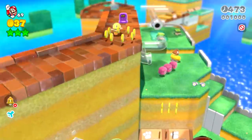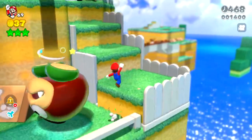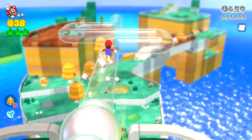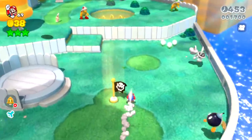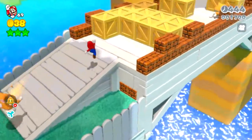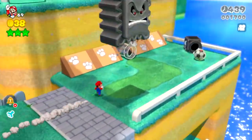We've got a Chargin' Chuck up here, some Galoombas down here, and a Goomba in a skate. Some of these enemies when they get stretched vertically will actually be stretched, but some enemies when you stretch them nothing is going to happen. Right now we are just having a run through of the level so we can see all the enemies as they look normally, and every time we complete the level they are going to keep getting stretched taller and taller.